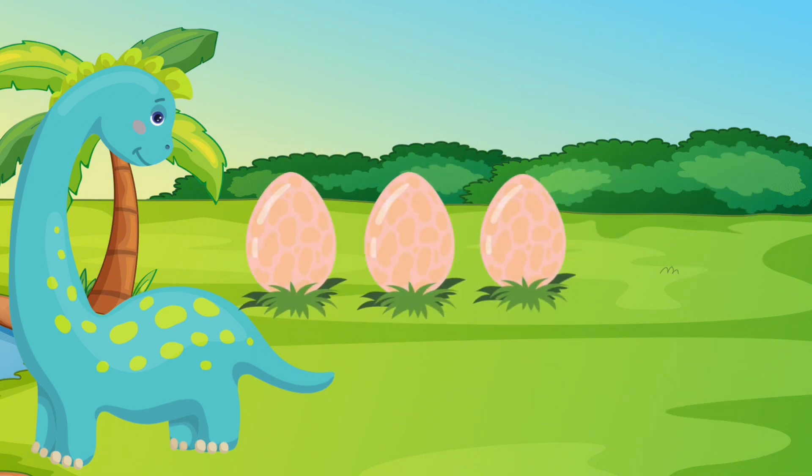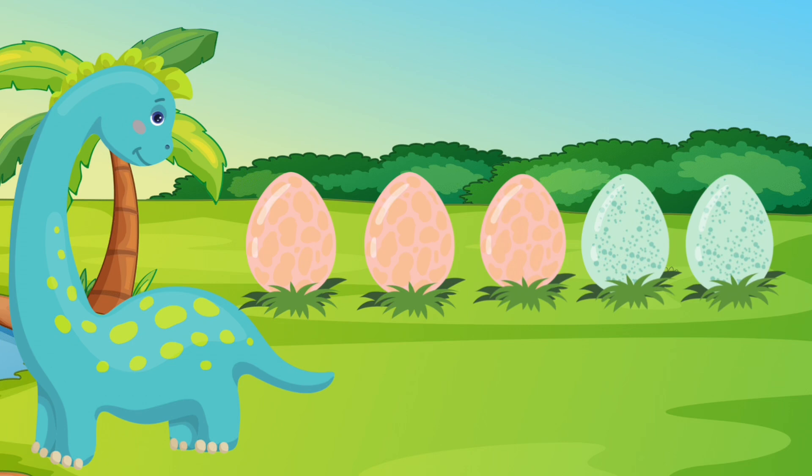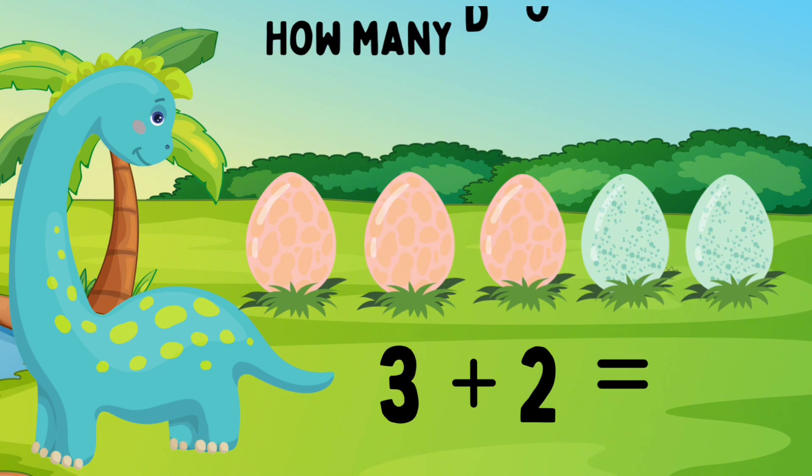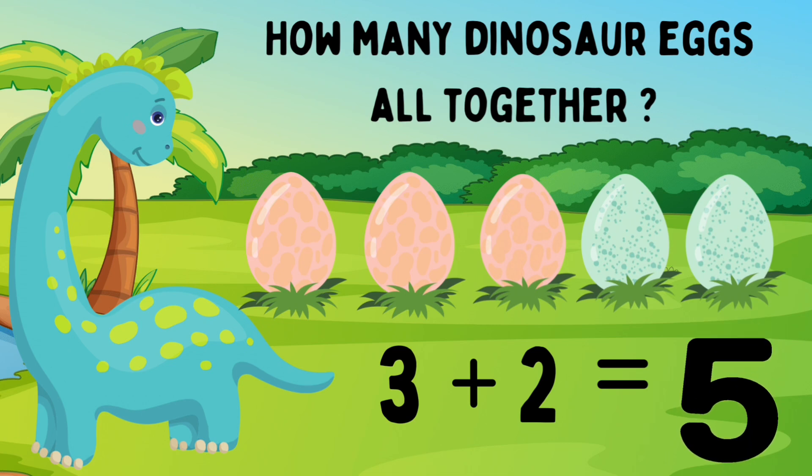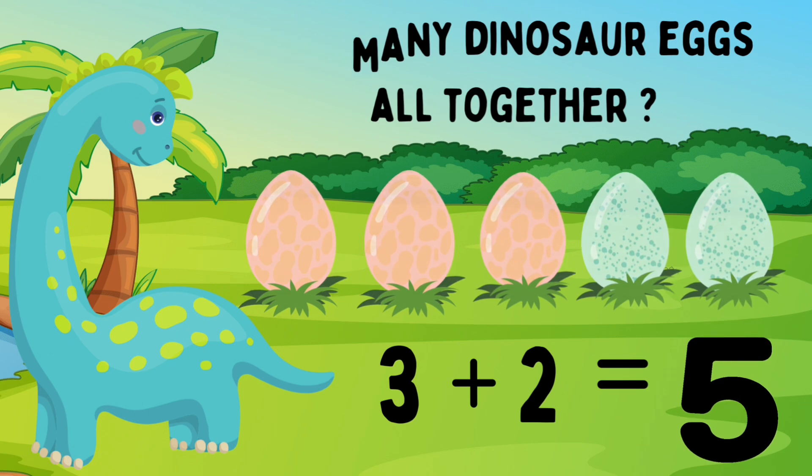Dino has three pink eggs. She also has two blue eggs. Three pink eggs plus two blue eggs. How many eggs do you see on the screen? Let's count: one, two, three, four, five. Good job! Dino has five eggs. Three eggs plus two eggs equals five eggs. Look at you go — you're adding!